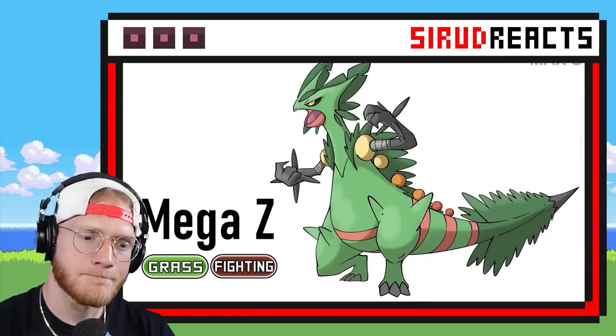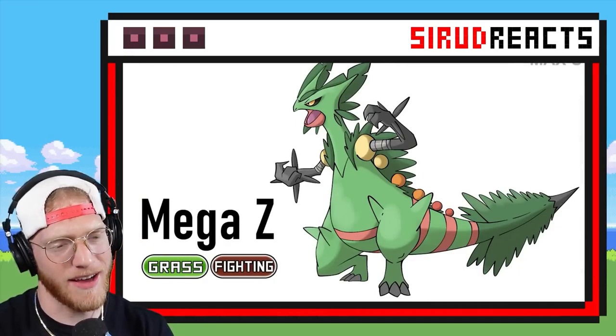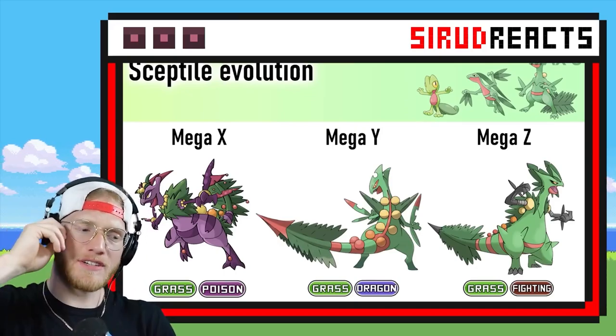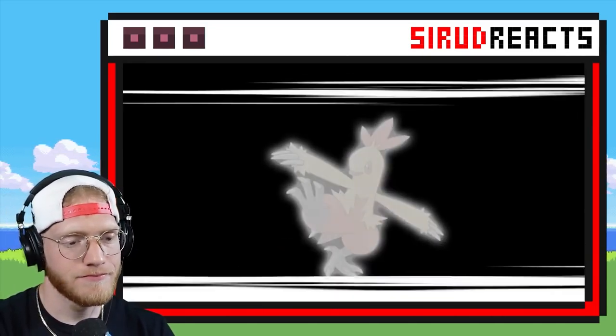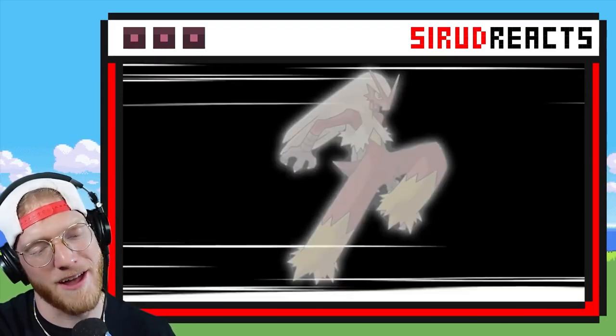Grass Fighting! I guess I missed that one. I don't really see the fighting too much in it — it does have like tape around its biceps, which is kind of a fighting thing to have. I think the Hitmons have those. Alright, let's see some alternate Blaziken Mega Forms.